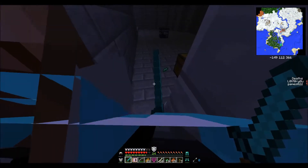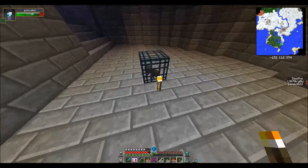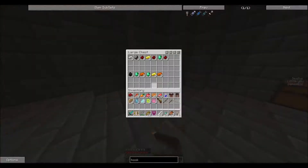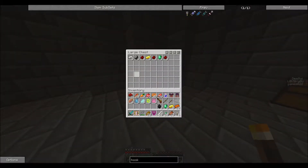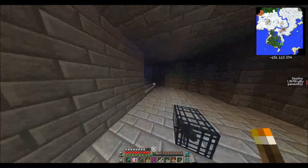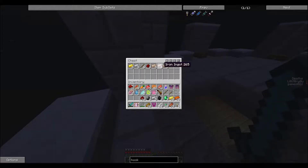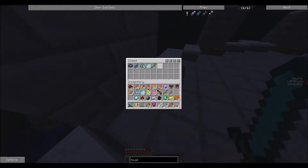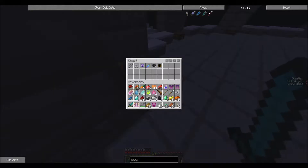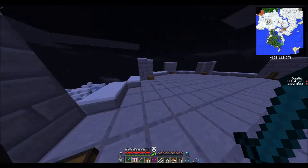Did you get anything? This is an enchanted crystal bow with Power I. Wow, that's really nice. Grabbing the food. Of course, the top layer chests are up top. There are chests here. I got a hook shot too now. Gold ingots.